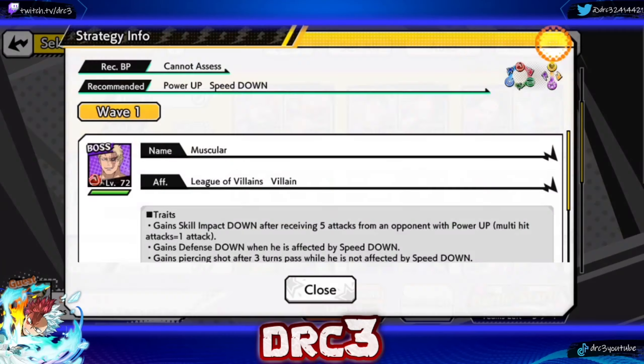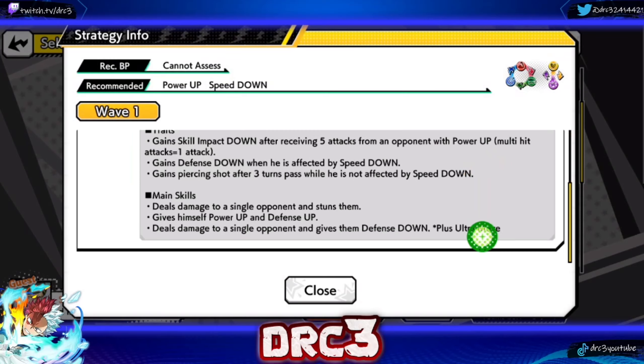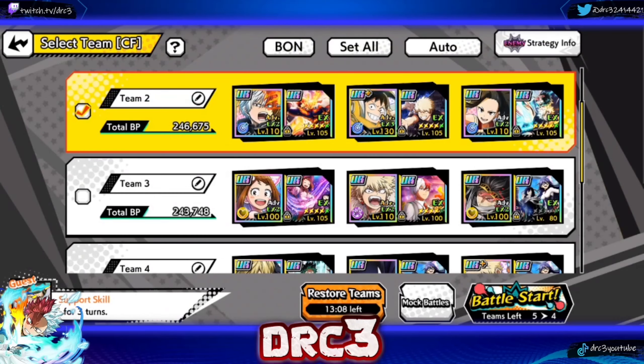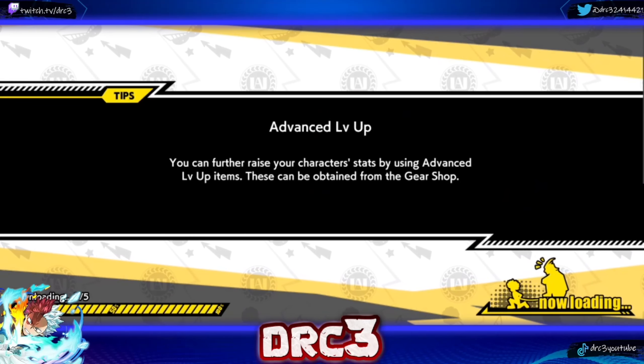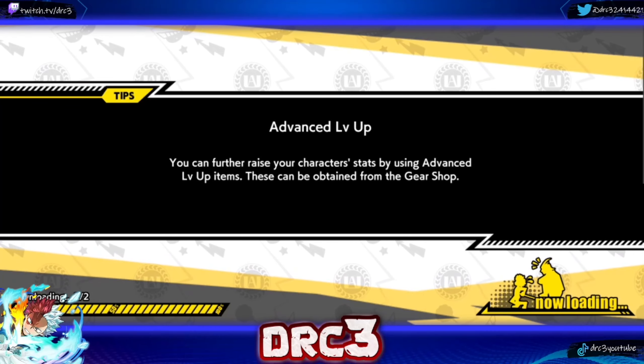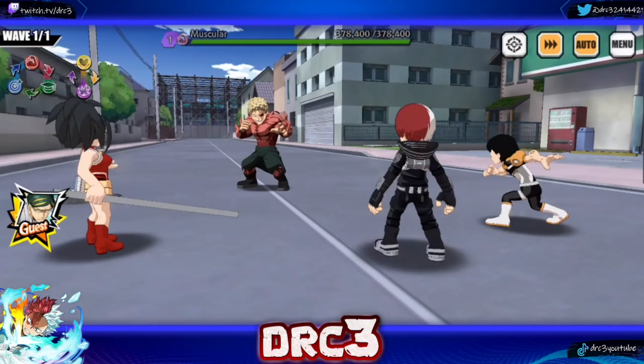For character strategy, you want to look at the character type — it is a strength character, so agile type characters are going to be very useful. As it turns out, I have an all-agile team here. Momo is actually a garbage character and the memories I have aren't the best — these are just auto-filled characters. It is nice to use these characters once in a while though, like my DX level 130 Sero who I almost never get to use.